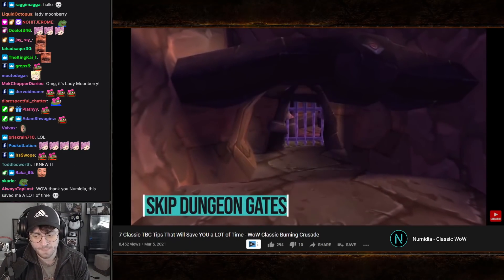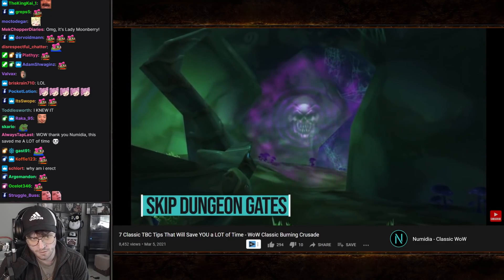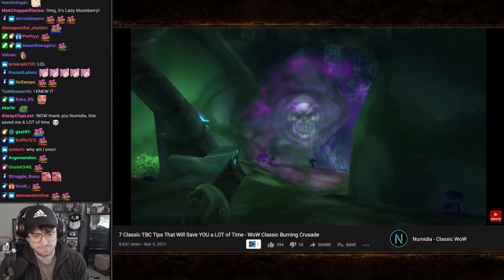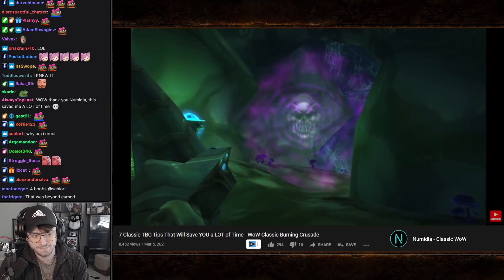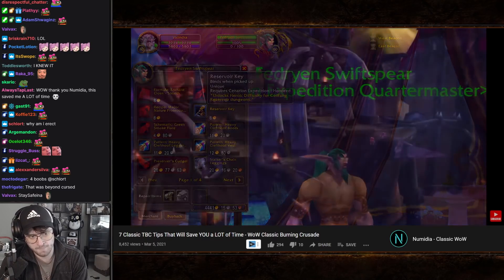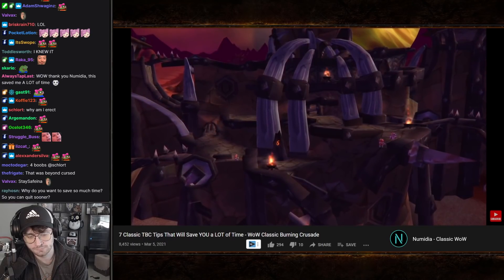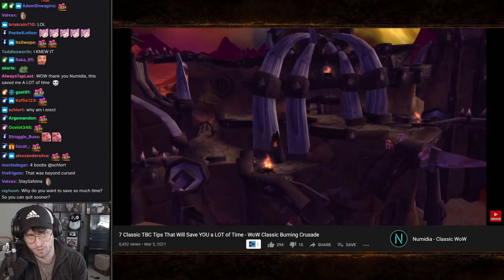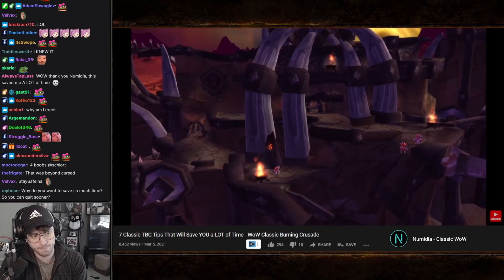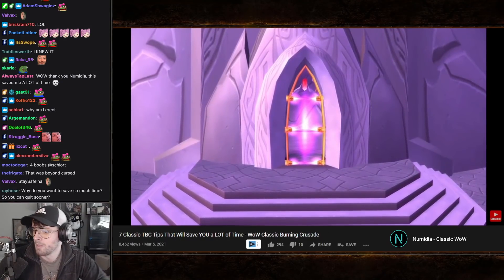The first tip is about dungeon gates and attunements. In TBC, every heroic dungeon requires you to be revered with a specific faction to zone in, at least during phase one and probably phase two. There are also three dungeons that even on normal mode require at least one person in your group to have a key: Shattered Halls in Hellfire Peninsula, Shadow Labyrinth in Auchindoun, and the Arcatraz in Netherstorm.